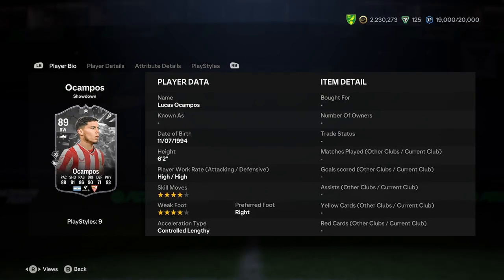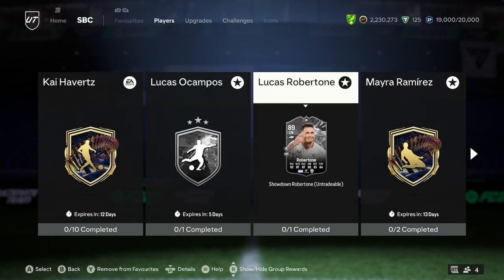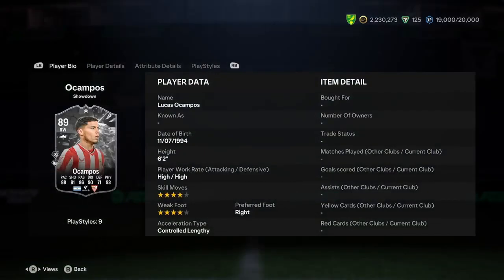I'll be doing a player analysis on the Lucas Acampos showdown card. This is for the match between Sevilla and Almeria. It's both the Lucases, both the Argentinians, going head-to-head. And my answer to who I think will win this - I reckon Sevilla will take it, so this could be an upgrade for Acampos.